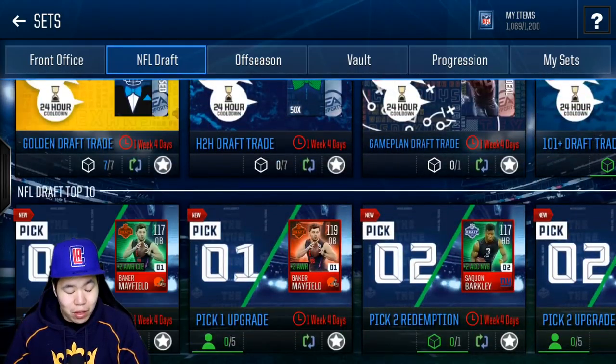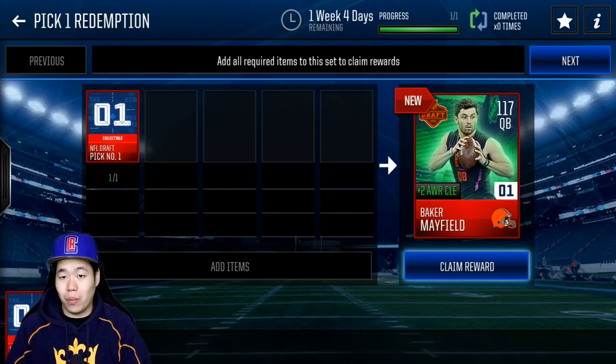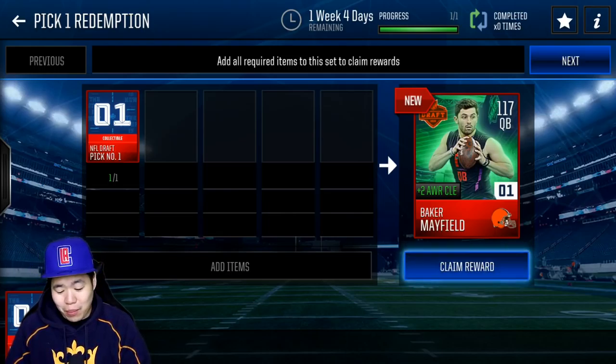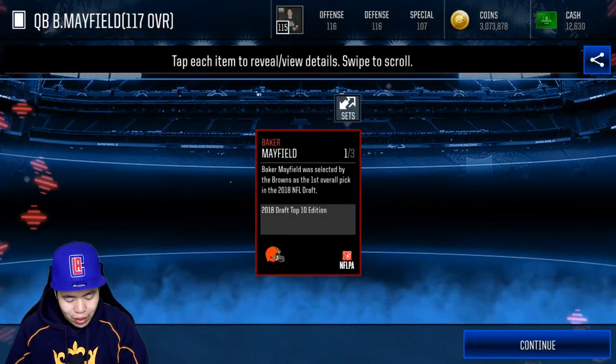Let's go check who was drafted number one, which we all already know: Baker Mayfield. So basically how it works, it's really cool. You put your collectible in here. I have three number one picks, which is super lucky, but also really not that lucky because it's Baker Mayfield. I mean, it's a cool quarterback and all, but stats wise, let's see what he has.